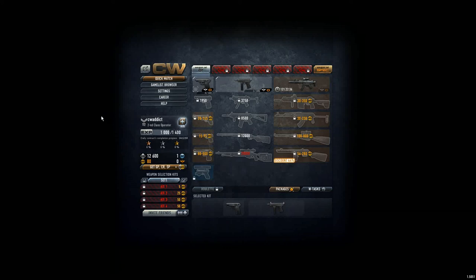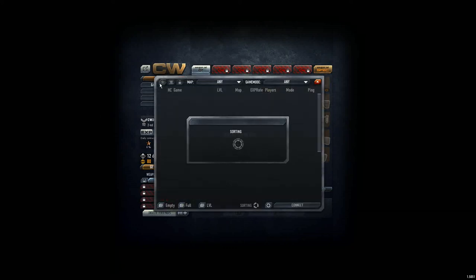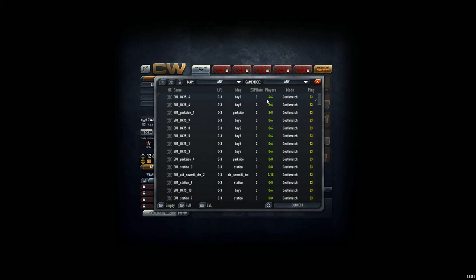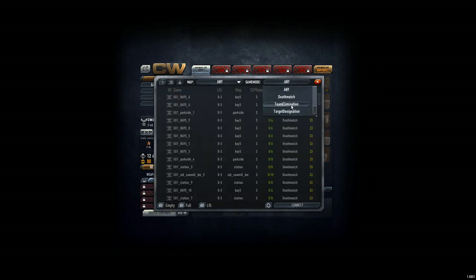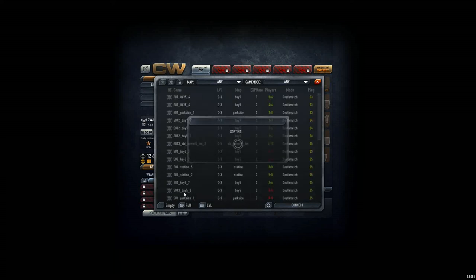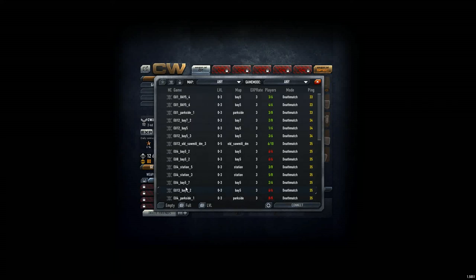Now we'll jump into the game to try to kill 20 enemies and get one SP. We go to the game browser and choose death match — everybody against everybody. Other modes like team elimination aren't available yet because we're still a beginner, so we need to kill a lot of people first and gain more experience. I'll show you the end game in the next video.